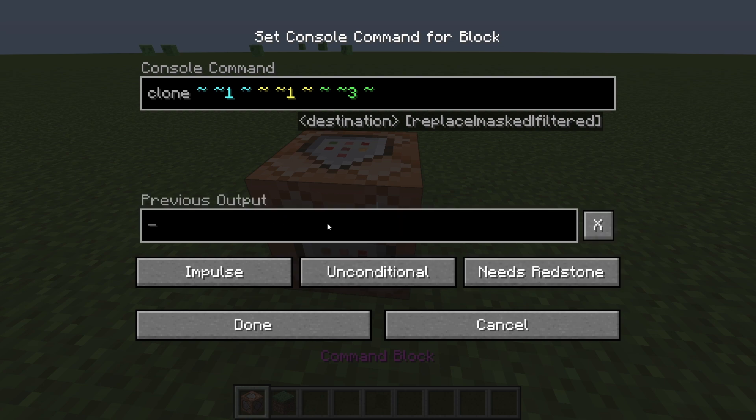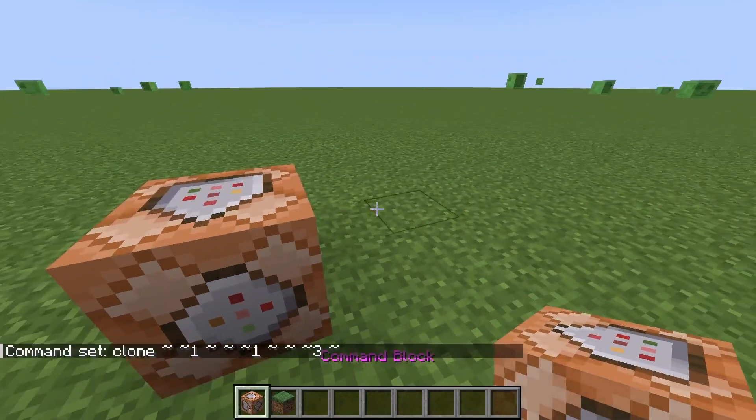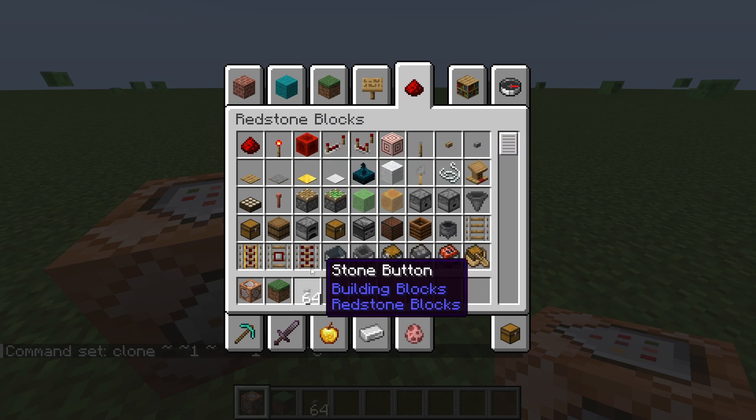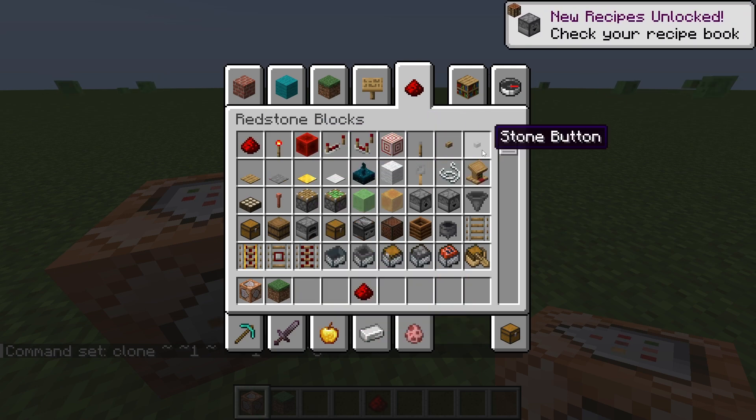And then we set it to whatever you want it to be at. I like to turn on previous output so I can see if there's anything wrong. Done. I have it as redstone pulse or whatever it is.